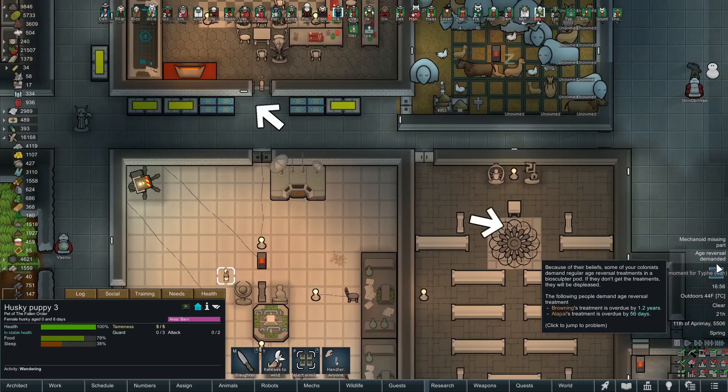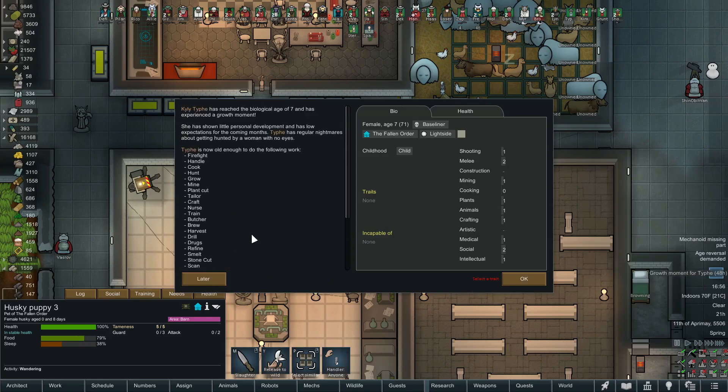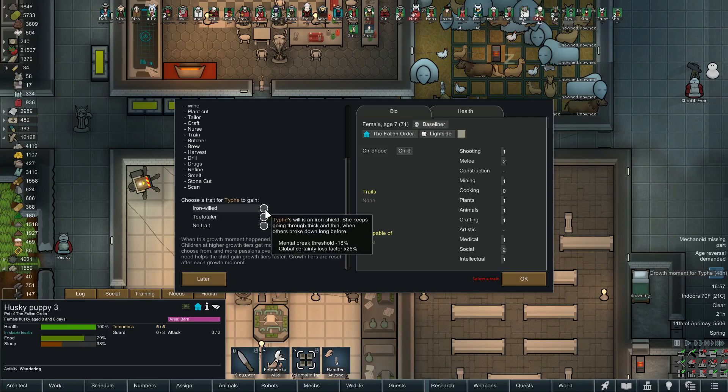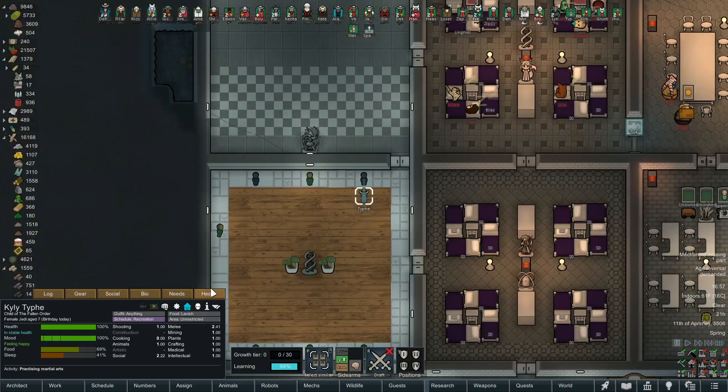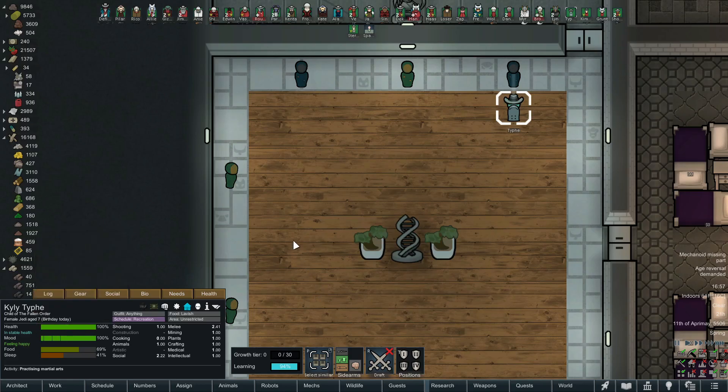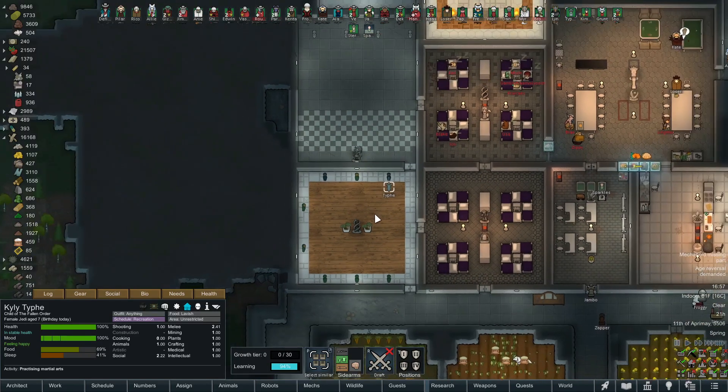Maybe one day we'll get an arctic wolf male to join us, but not anytime soon. We now have a growth moment for Typhi - she's seven years old. Choose a trait - she doesn't get any passions though. Iron willed is awesome, so we're going for that. I think she didn't have as good a growth as we normally get, probably because she joined us late in her growth cycle.